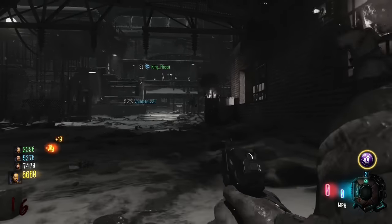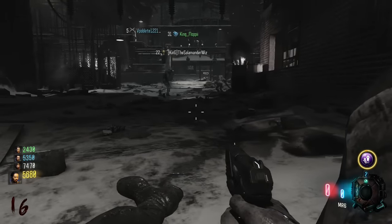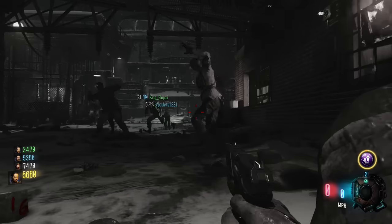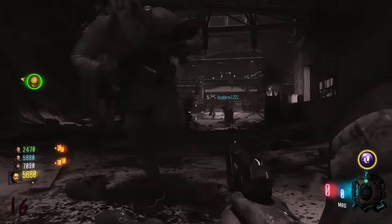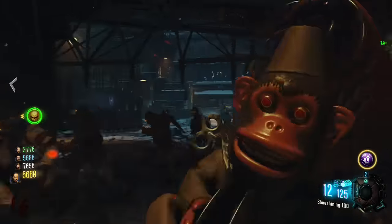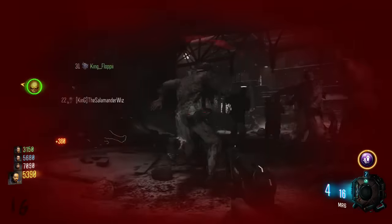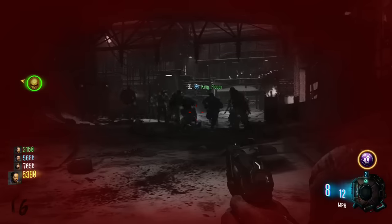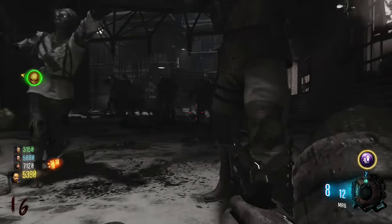We have a couple of different variations. One: you use killing time, shoot the upgraded wonder waffle at the bulb of the clock, and while doing that you have to activate all the traps as well. Another variation: you get kills with the traps, or you do those Easter eggs and get kills with the traps, use the wonder waffle, activate the traps again, and then activate the electricity on the electrical bulb. We're not sure which one you actually have to do because multiple videos show people doing different stuff.